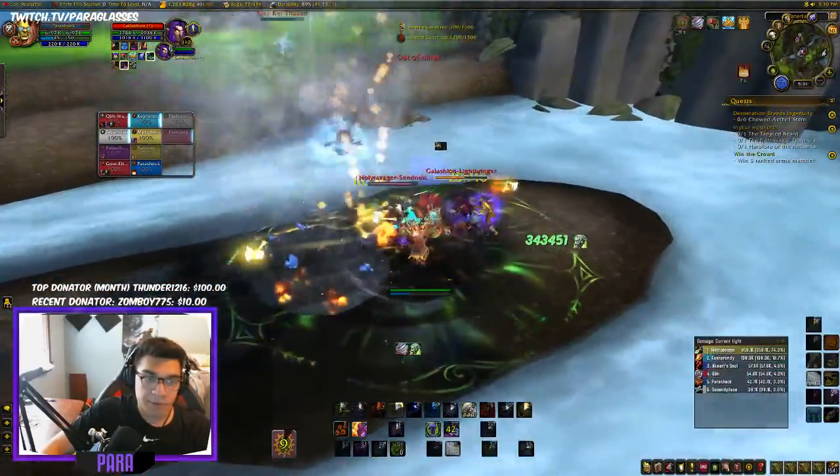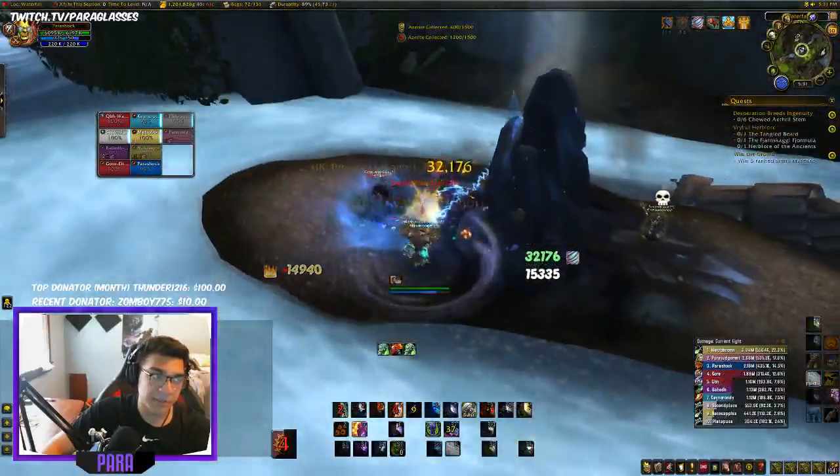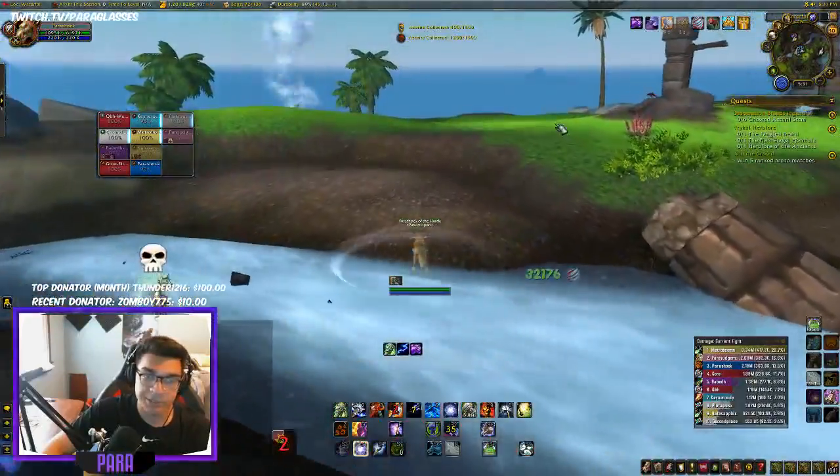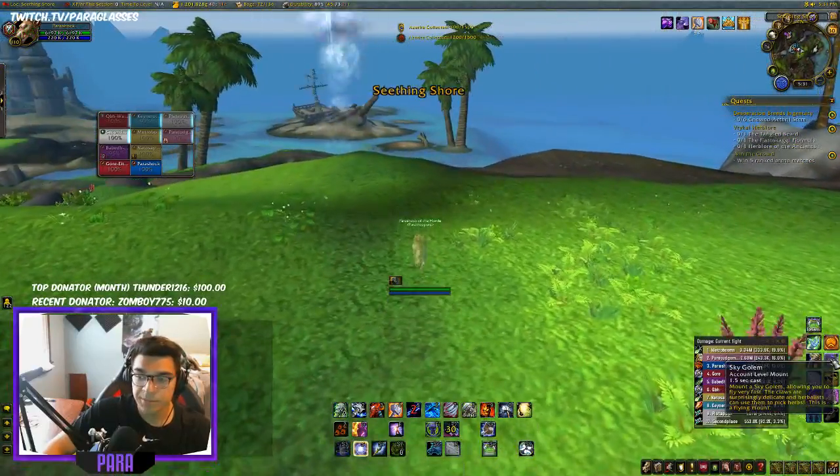That's your Lightning Bolt via the Overcharge talent. Even on a tank with a damage reduction up, I still hit him for 500,000 with Lava Lash. That's just kind of how hard Enhancement Shamans hit.